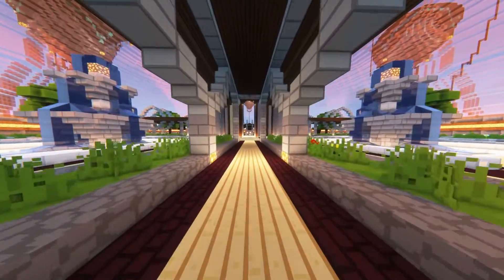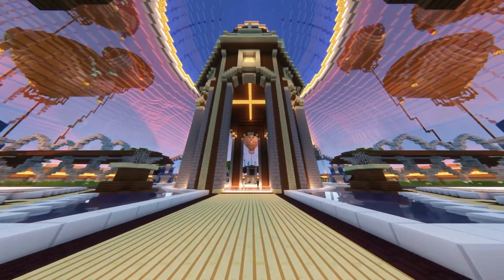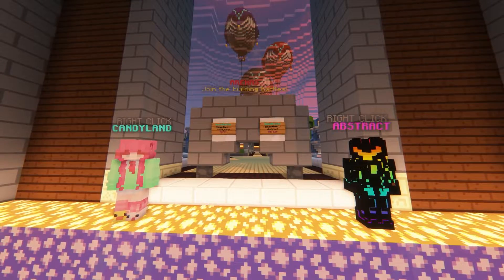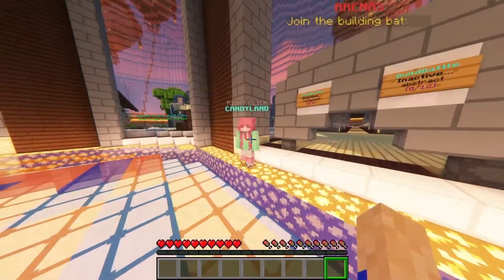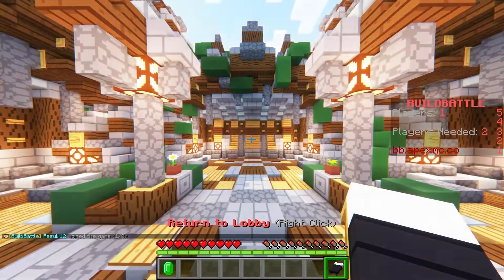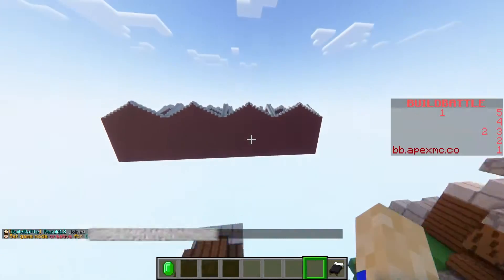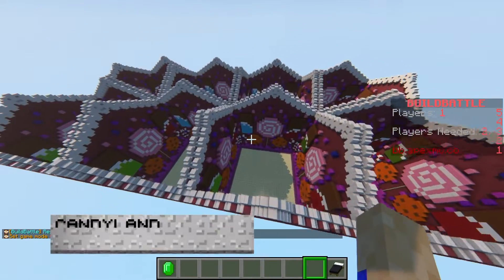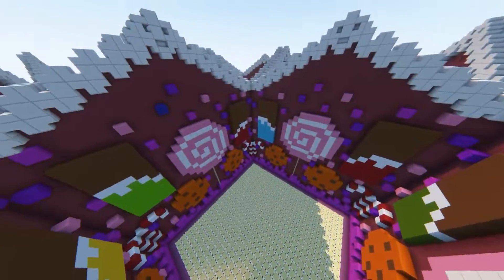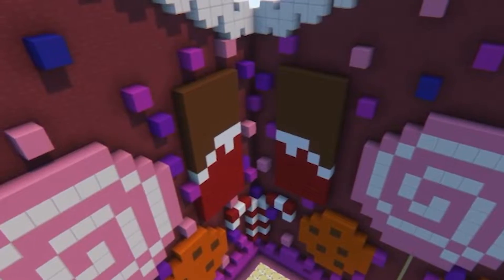Now let's cover what Build Battle is. Once you enter the lobby, you're first going to be greeted with this awesome-looking dome-like lobby. In the middle of it, you'll be able to see the two maps we currently offer for this minigame. You can see two players standing side-by-side next to the signs, and you select that to join the world you want to be in. This one is called Candyland — it's an eight-person map, meaning eight players can play against each other all at once. It's very colorful and has a lot of sweets on the walls. My favorite is the chocolate.